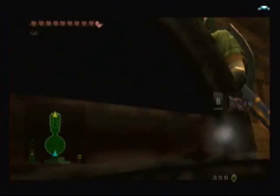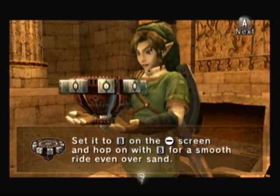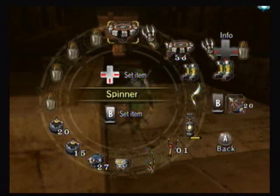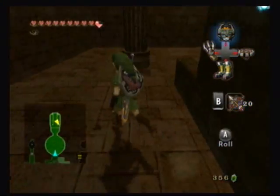This treasure chest actually contains the special dungeon item, which is called the Spinner. You got the Spinner — it's an ancient power. Set it to, you know, be a spin. And you actually need to use it to get out of here, so I'm gonna equip it. It's the Spinner.